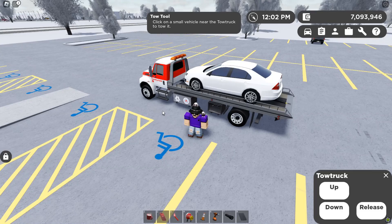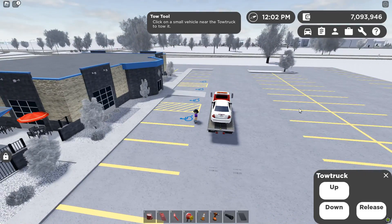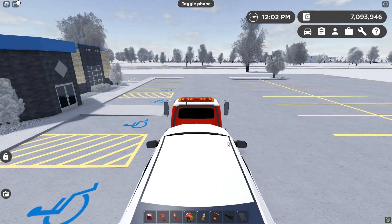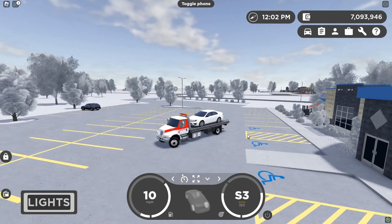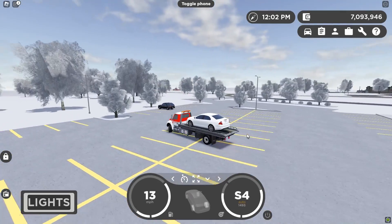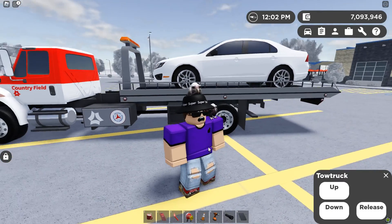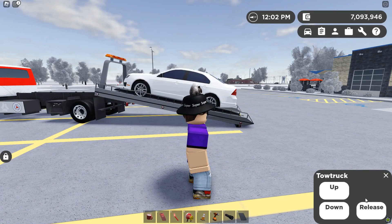Yep, and there you go. You cannot do vehicles inside the dealership, by the way — you will have to come out and do a vehicle out here. There we go. Now we have this prop car literally on the back of our tow trek, and we can drive around with it as if it's a normal vehicle. One slight issue — you can do like up-down stuff like that, but if you do choose to release the vehicle, it's just going to disappear.